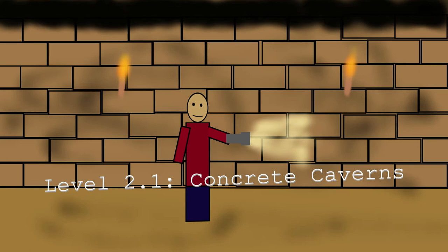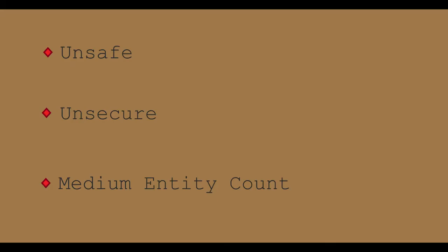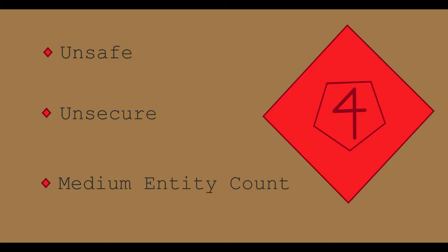The first level we'll be discussing is Level 2.1, which is the first level between levels 2 and 3. It is commonly referred to as the Concrete Caverns, and it is unsafe, unsecure, and has a medium entity count, with an overall difficulty of class 4.